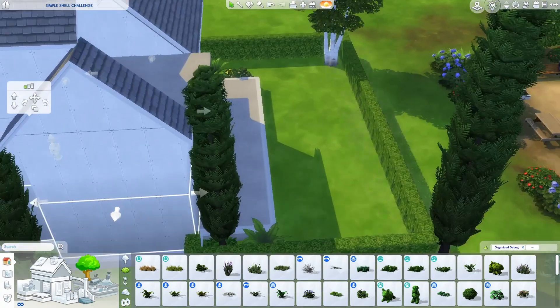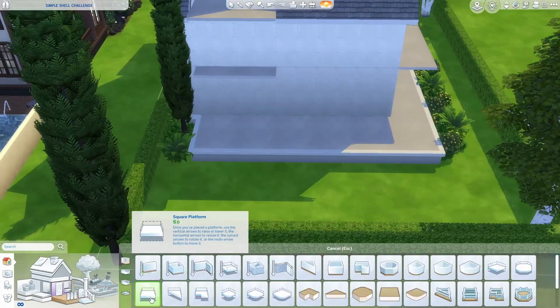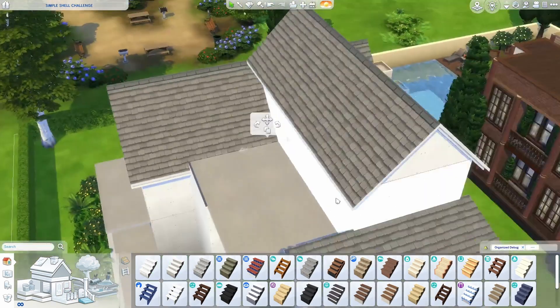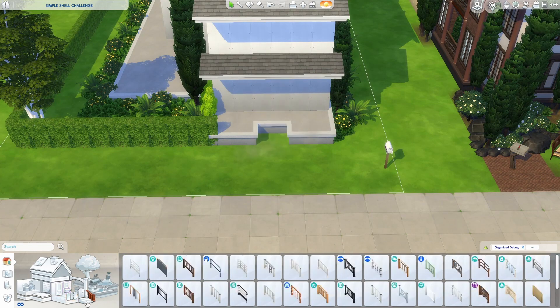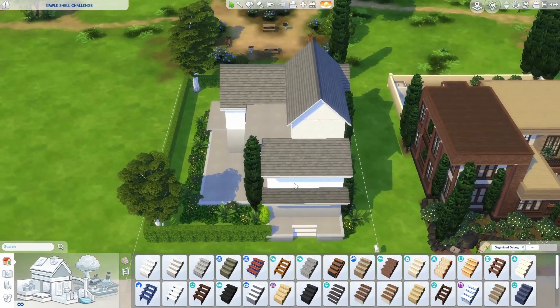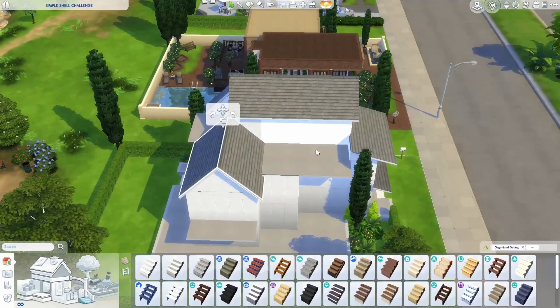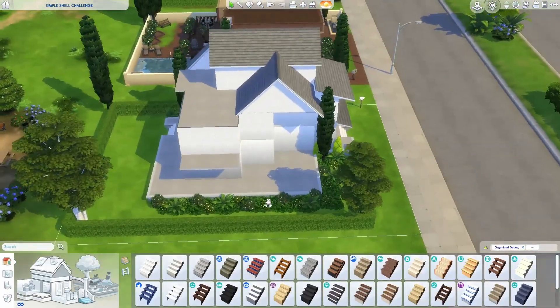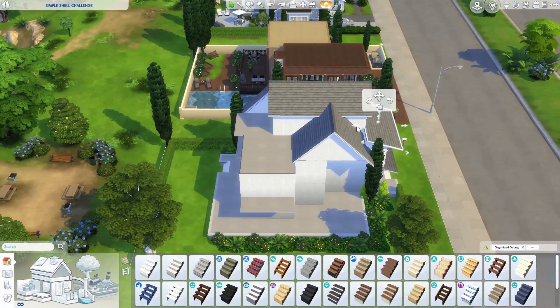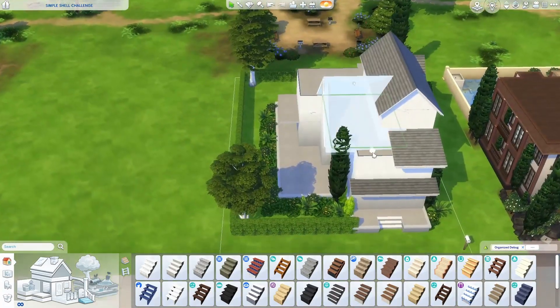I lost track of what I was saying - I saw a message on my phone. But anyway, you put your feelers out and kind of stare at the shell and think, how is this speaking to me? What can I see myself doing with this shape? And I saw myself doing a suburban, contemporary sort of modern home.